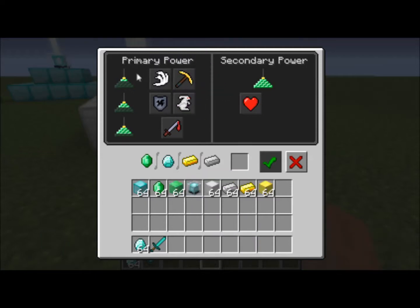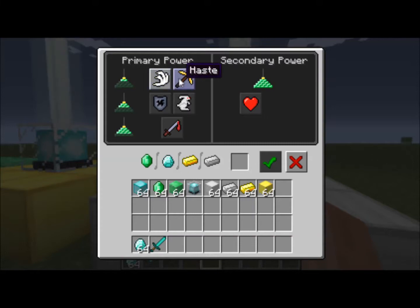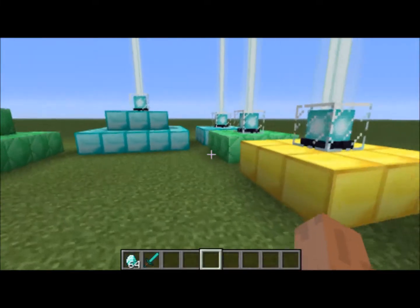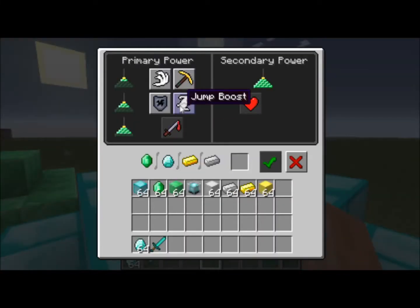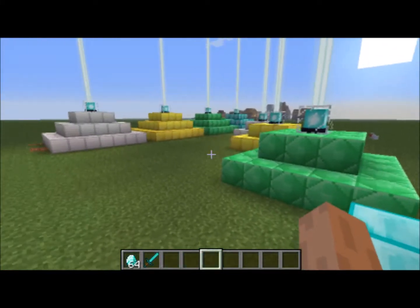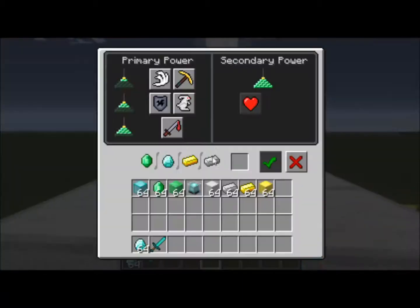Well, a beacon has three levels. There's the first simple level, which unlocks two buffs: speed and haste. There's the second level, which unlocks jump boost and resistance. And then the third level, which unlocks strength.